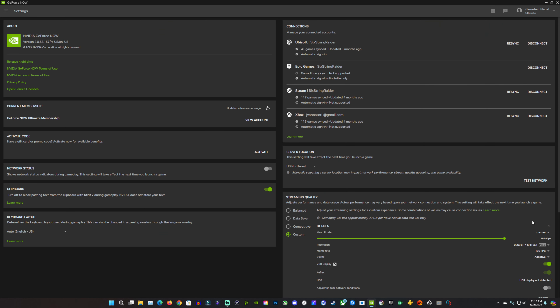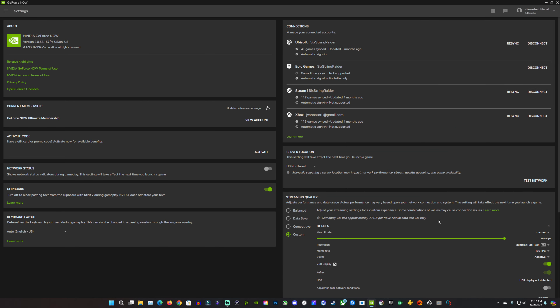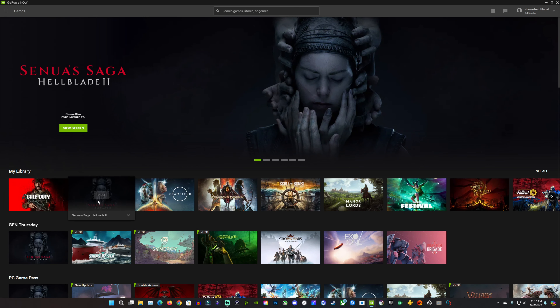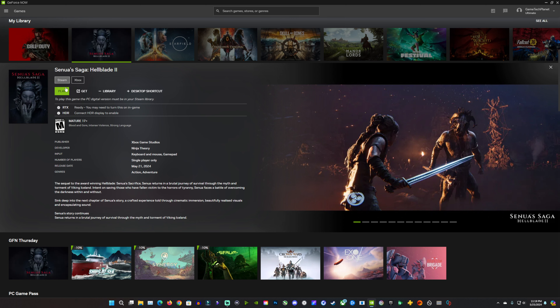Now let's take a look at GeForce Now — another great way to play Game Pass games. It's the best cloud gaming service out there, feels and looks the closest to local. We have all these options for bit rate, resolution, and we're running 4K maxed-out bit rate here. Just like Xbox Cloud Gaming you can do this on pretty much any screen, and you can use the Game Pass version with Xbox or the Steam version.